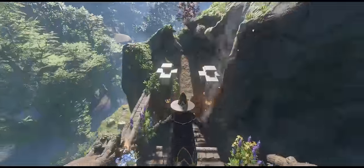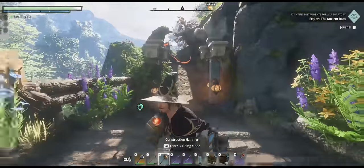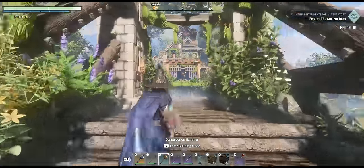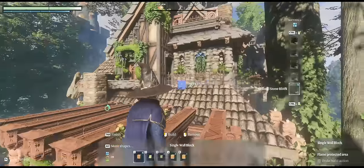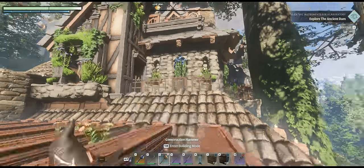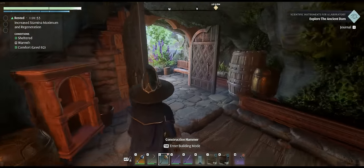This is the edge of the build — I can't build any further here — so I just tried to create the suggestion of a road that travels up that mountain. Maybe I have ambitions to make another castle up there, but this is what we've got for now. Let's zip up here so you can get a closer look at the detailing, the layers, the staggering. I wanted this house to be super funky with roofs jutting out in all different directions.